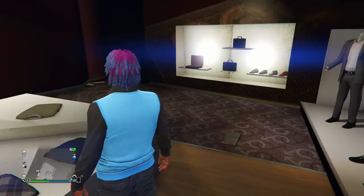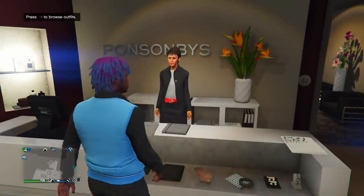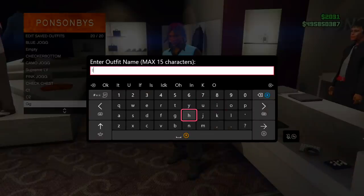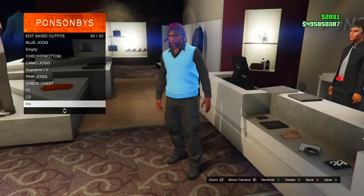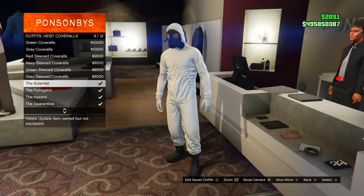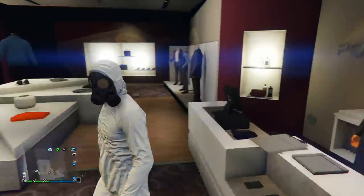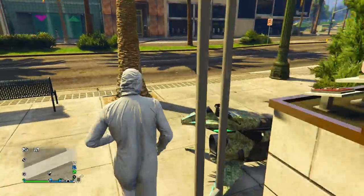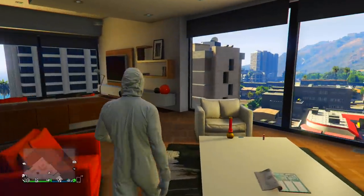Put on whatever pants you want — it doesn't matter. Then go to the front of the store and save this outfit. You can name it anything; I just named it 'invisible.' Then go to where it says heist coveralls at the front and buy any one of the hazmat suits — any color works.